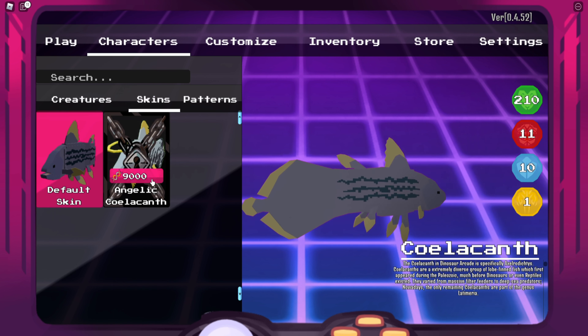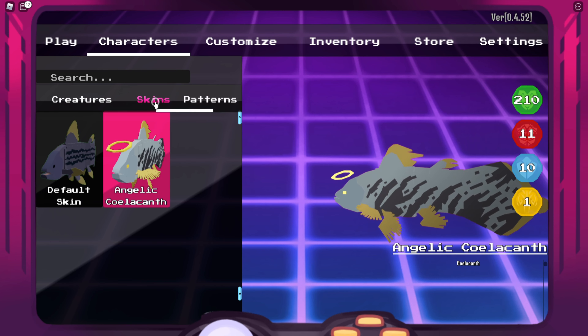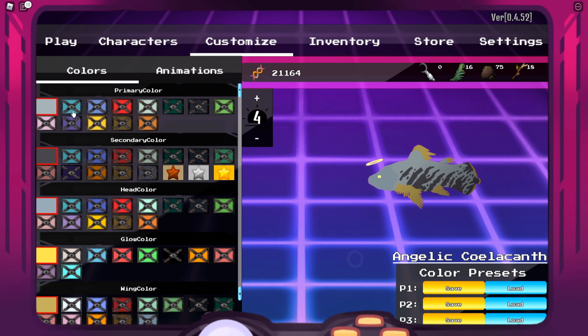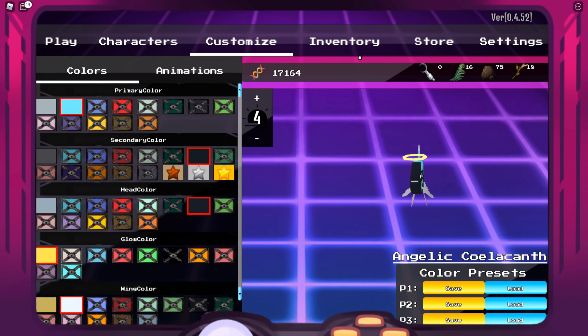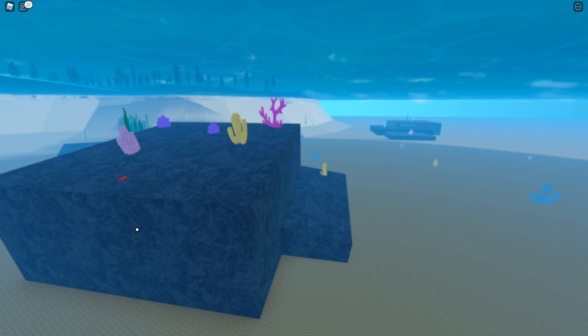I'm actually going to buy that skin just to see. Oh, it's like an angel — that's so cool. You can also customize these guys. For example, you can make this guy red. Yes, I like that color. So here you go — I customized it and I unlocked these because I don't have many colors and I want to show you guys the customization. So yes, you can customize these AI as a game pass. It basically works the same as a dinosaur, except it's a game pass for the AI.